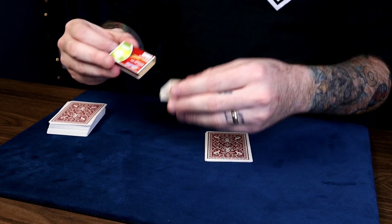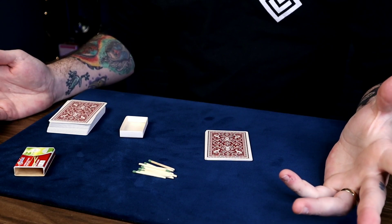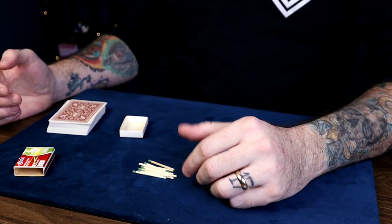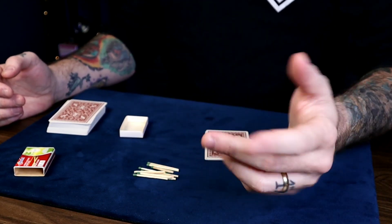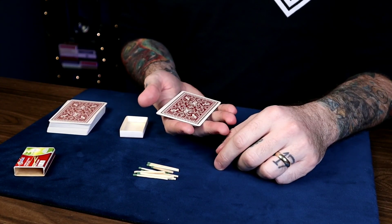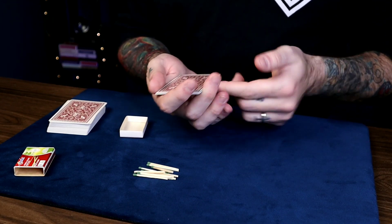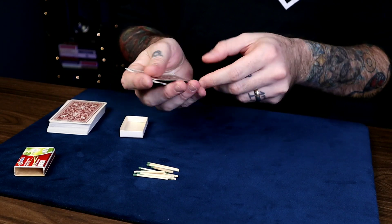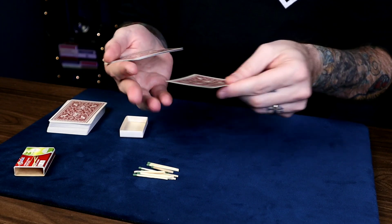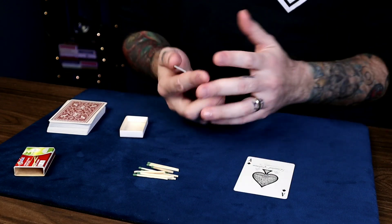So what you want to do is dump all the matches out. If they choose to leave all 11 matches on the table, you can always get to the force card. Starting with 11: count 11 cards from the top to the bottom of the packet — 1, 2, 3, 4, 5, 6, 7, 8, 9, 10, 11. And look at that, the ace of spades is on top, ready to be forced.